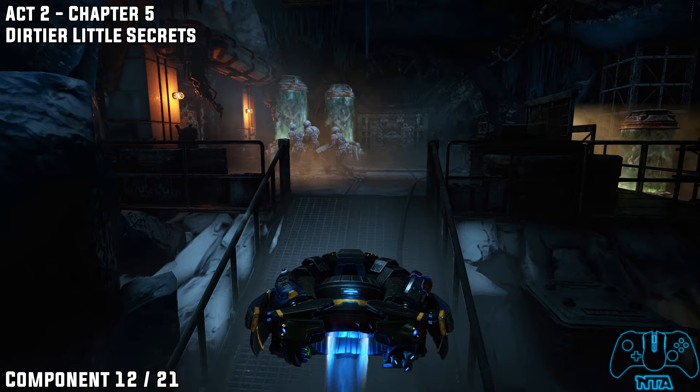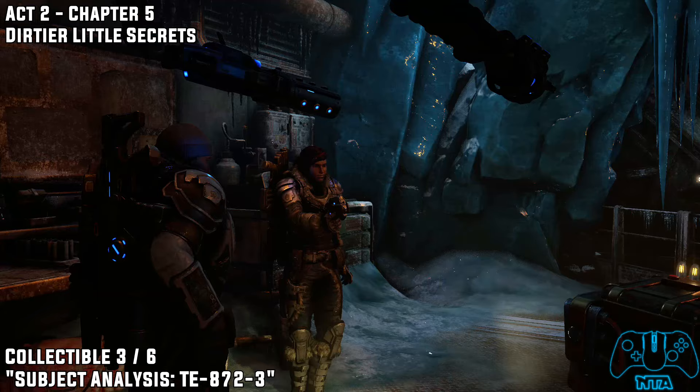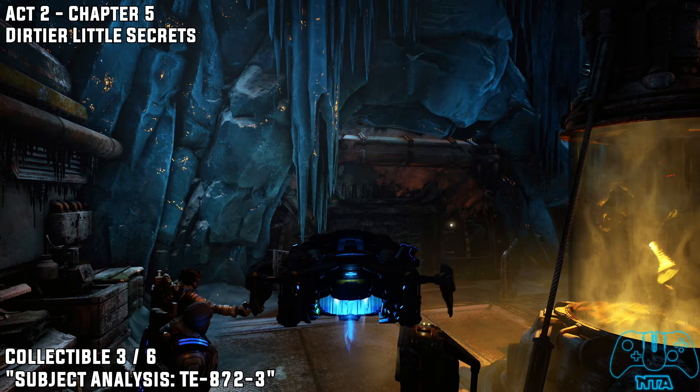As we carry on, you can't really miss it because you literally have to go past here. Look to the right before carrying on to the left and grab the component. The next collectible is after a lengthy cutscene — as soon as it finishes, look directly down to find collectible number three.